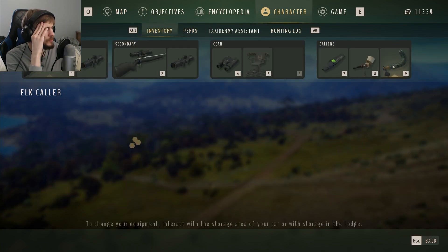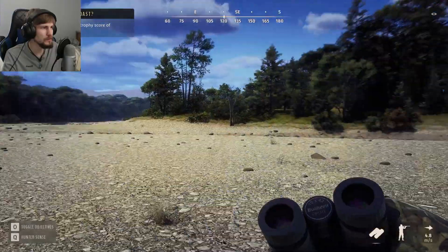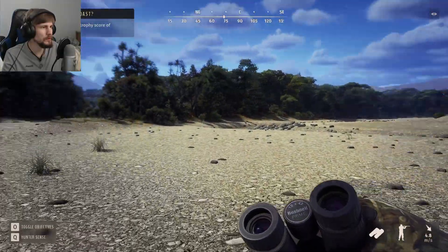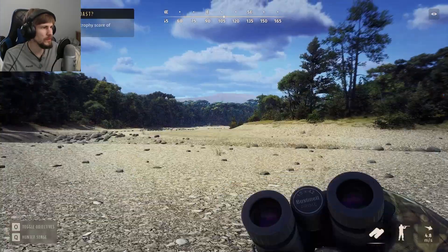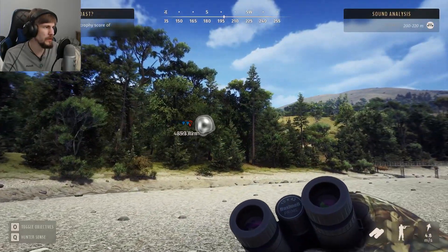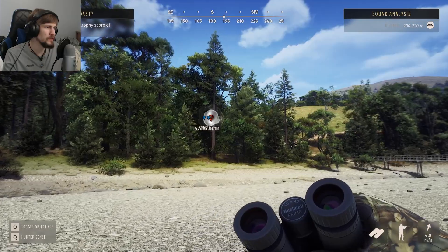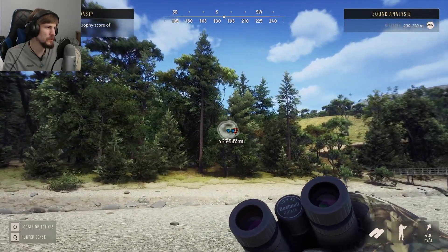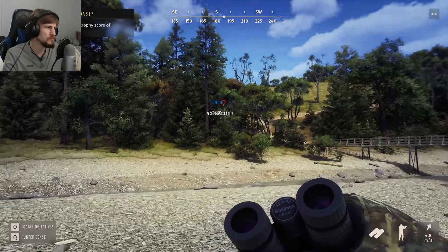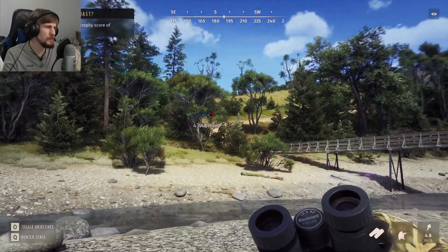What do I have inventory-wise? I can't remember if I have anything that can call Sika deer out. I apparently do — the elk caller, of all things, will actually work on them. But I think I'm going to basically be stuck walking the river for a little bit. There is something up there, it's 200 meters out. If it is a Sika deer making noise, I'd have to get within 150 for that. Maybe I'll crouch down and just try to go up to the top of this hill and see.